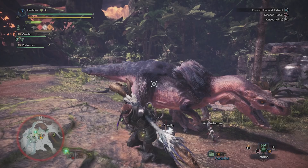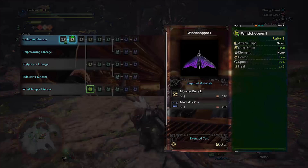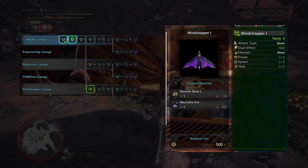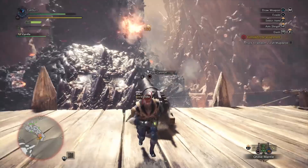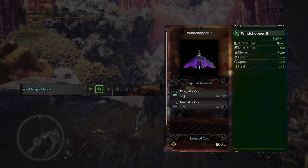It's by far the strongest Insect Glaive you can have up to this point and stays at the top until things like Diablos come into play. Now you'll have to hunt Anjanath as part of the story. Afterwards, upgrade your Coldrone 3 into a Windchopper 1 by using 1 Monster Bone L and 1 Machalite Ore. After defeating Zora Magdaros — don't worry, it's a set piece and you can't really lose — you'll gain access to the Coral Highlands. In the Coral Highlands you're forced into an expedition to explore. You can mine here for Dragonite Ore and Coral Crystal. You'll need Dragonite Ore for your Kinsect and Coral Crystal for your Glaive.